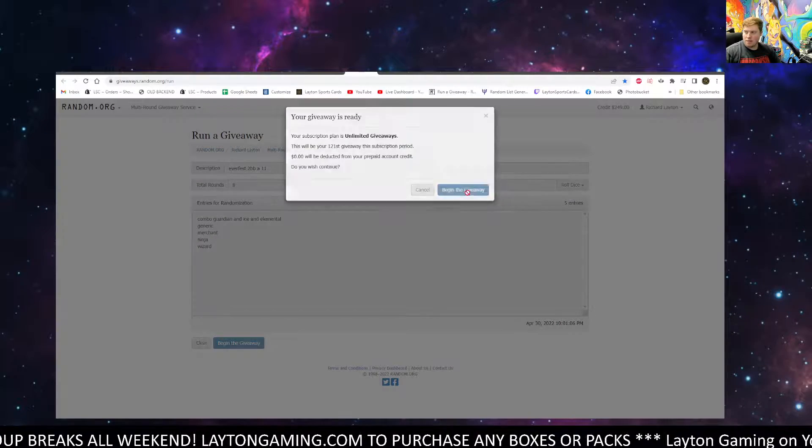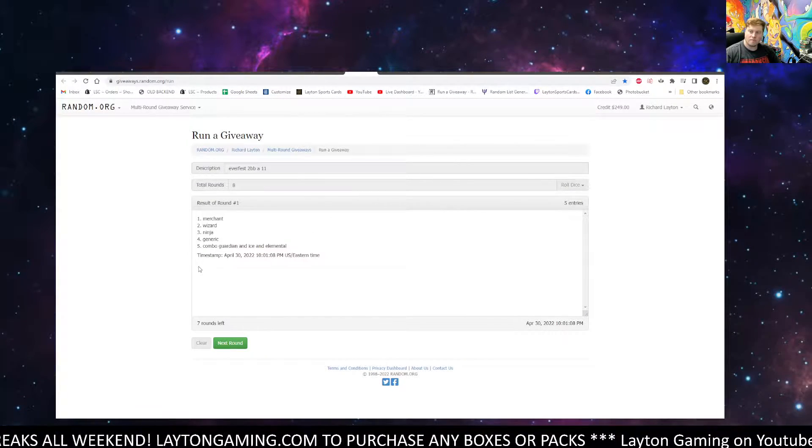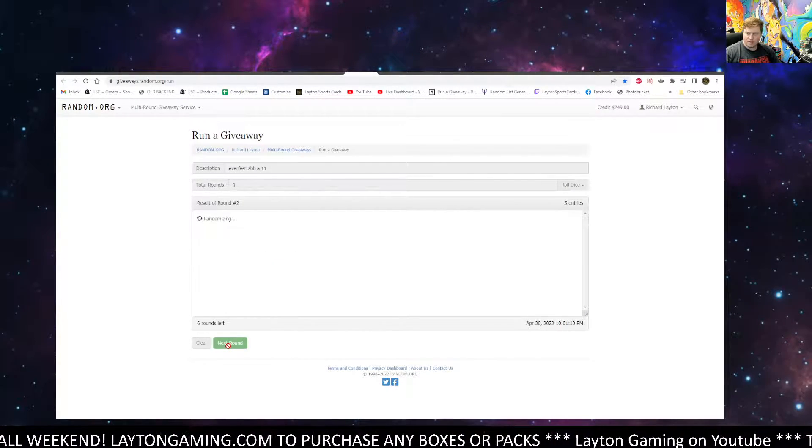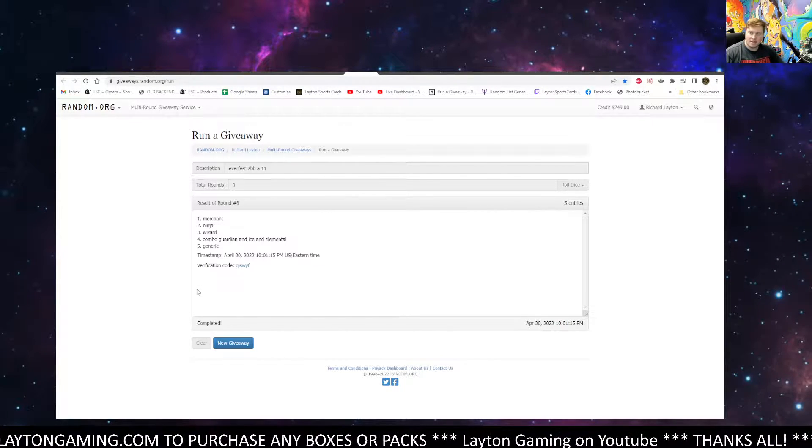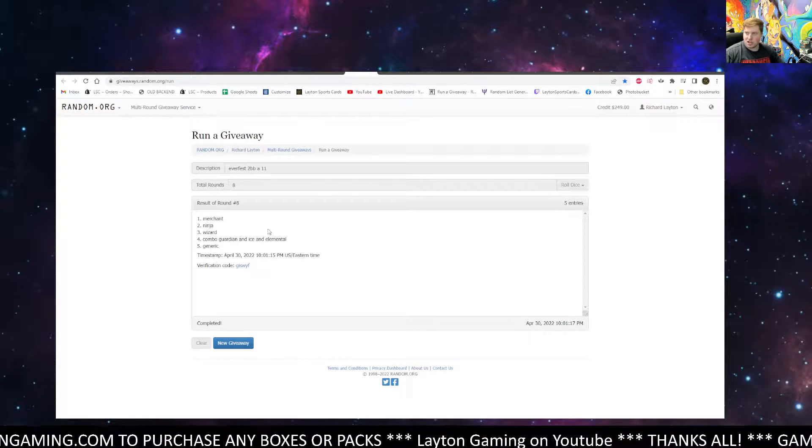Tier A, eight times. One, two, three, four, five, six, seven, and eight. It'll be Merchant at the top, Generic at the bottom.